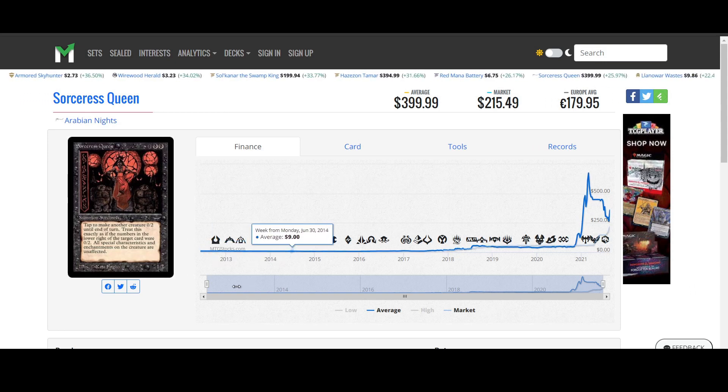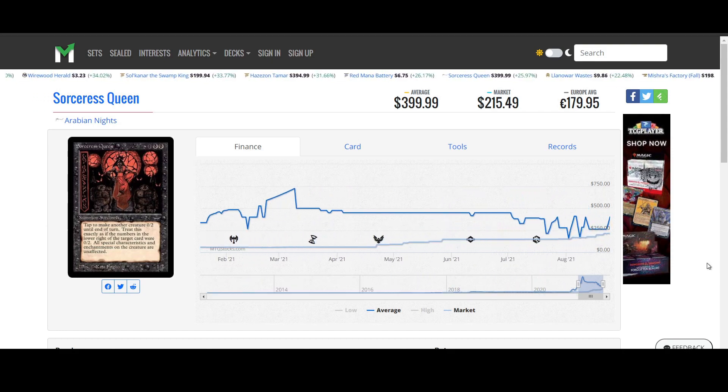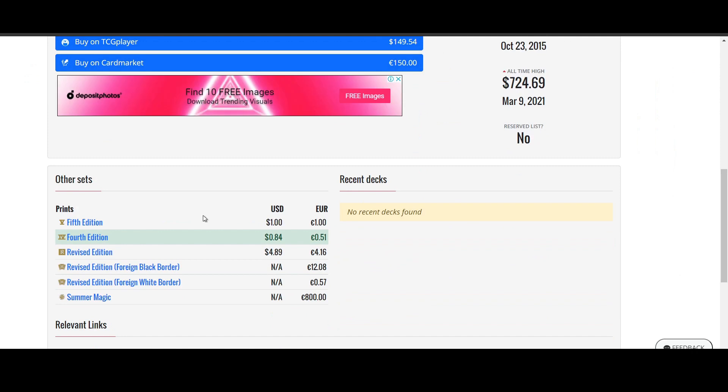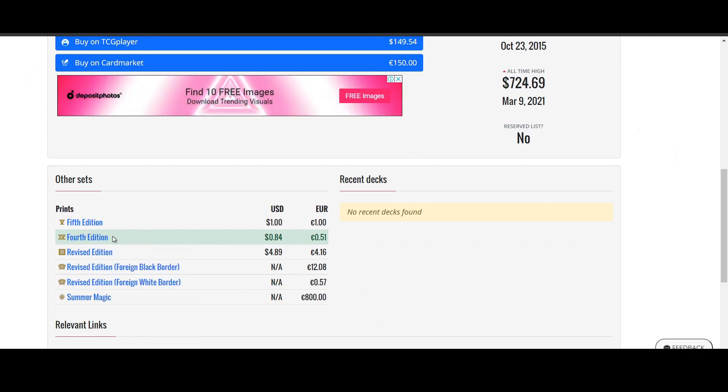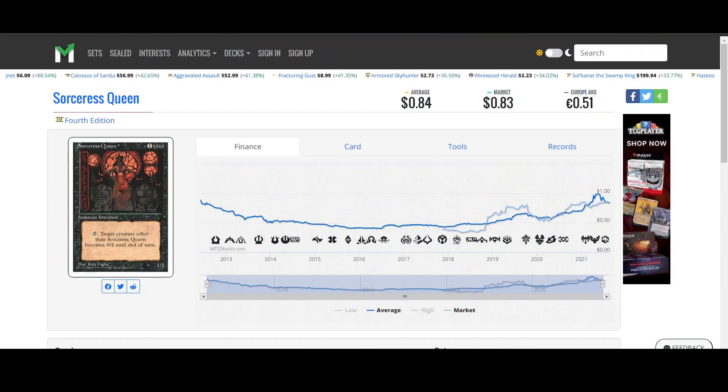Let's start off with Sorceress Queen from Arabian Nights - a 25% gain today, continuously moving up. You can get her from 4th Edition for 84 cents. Even that's going up, which is actually kind of crazy. I think the last couple of days I actually saw that at like 50 cents, so even the 4th Edition copy is moving up.